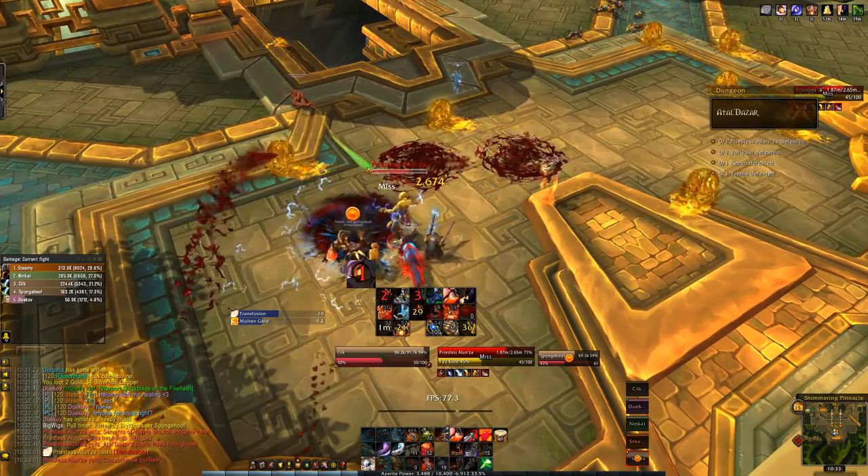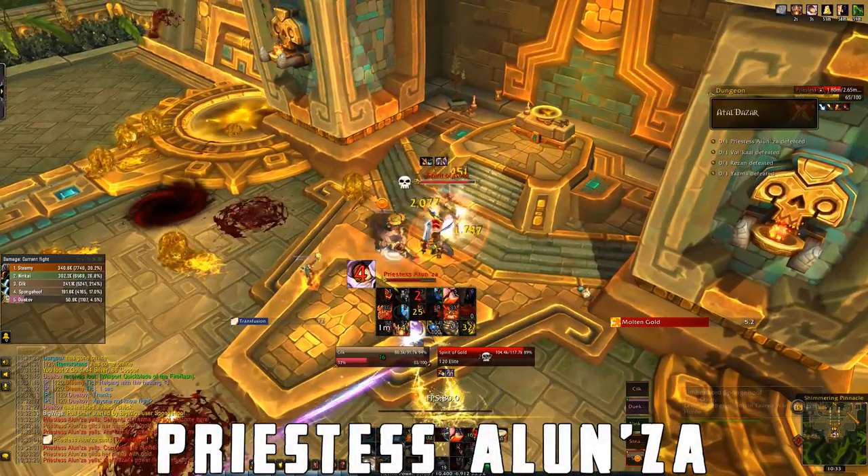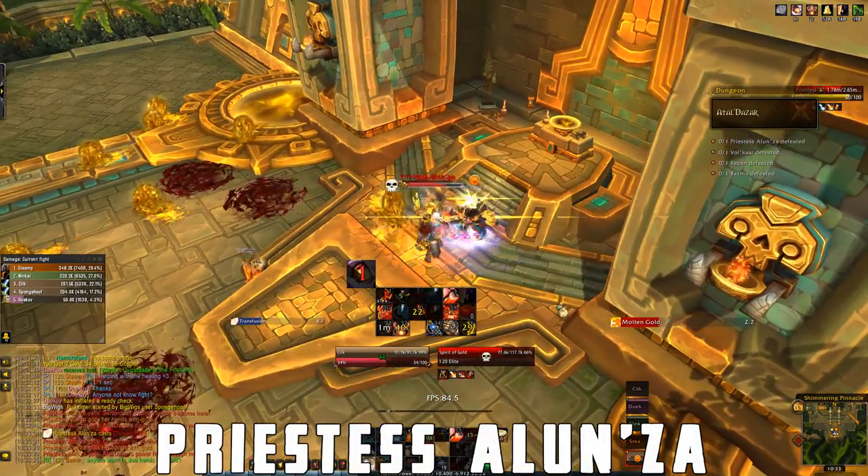Hey my name is Mike and this is a too long didn't read guide for the Atal Dazar dungeon. Priestess Alunza does Gilded Claws which makes her melee attacks do more damage to the tank for 12 seconds.